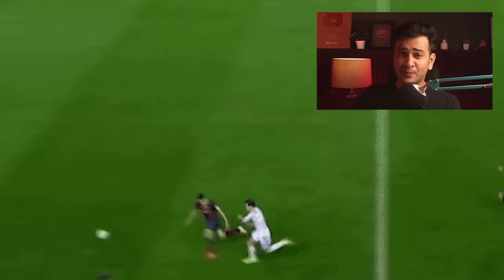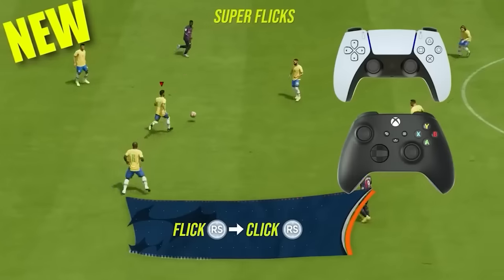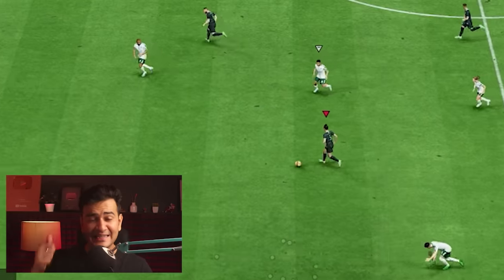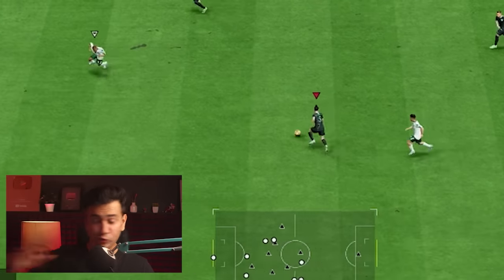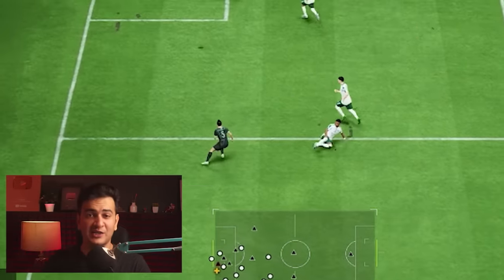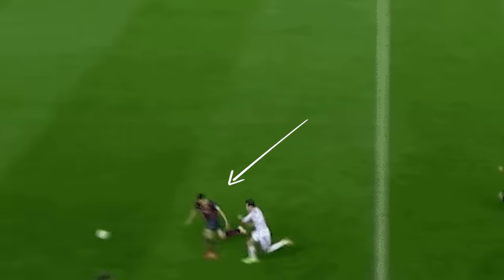You remember when Gareth Bale flicked the ball past Marc Bartra so fast he couldn't catch him? You can do that in the game now — it's called the super flick. Flick your right stick and click in, and you'll see your player running super fast at goal. Gareth Bale turned that guy into a non-rare with just one flick.